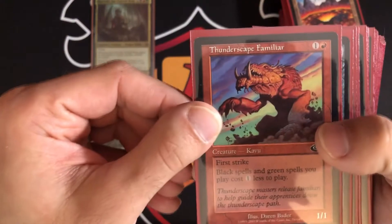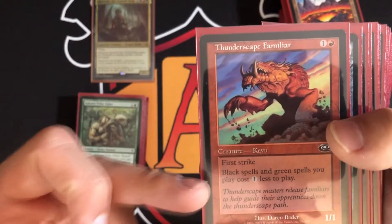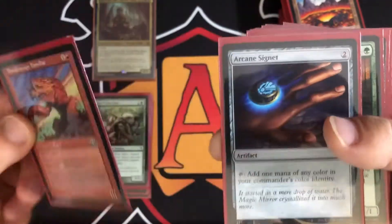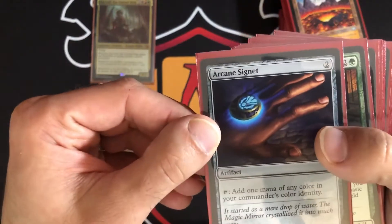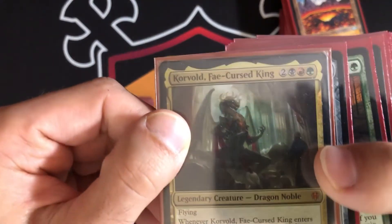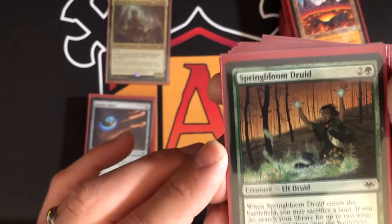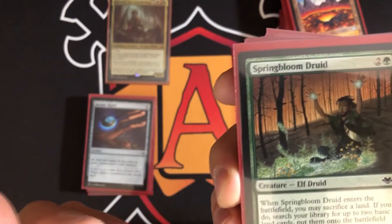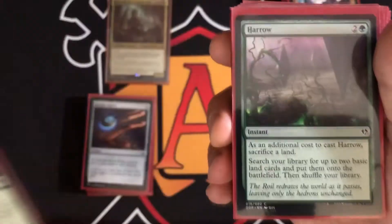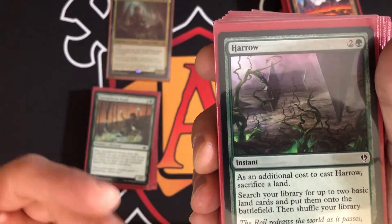Thunderscape Familiar has first strike, but its main value is making black and green spells cost one less. Arcane Signet costs two mana and taps for any color in your commander's color identity — black, red, or green. Spring Bloom Druid enters and lets you sacrifice a land, then search for two basic lands and put them on the battlefield tapped. You can then sacrifice the Druid itself — it's a really good card in this deck.